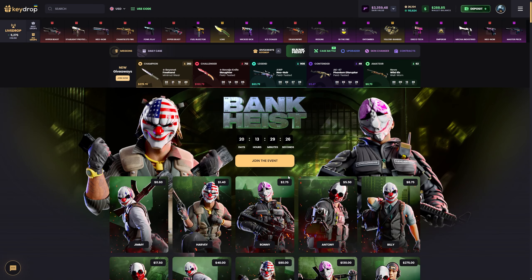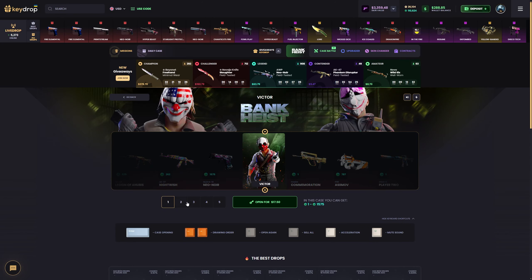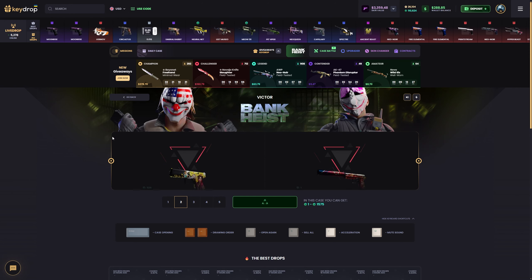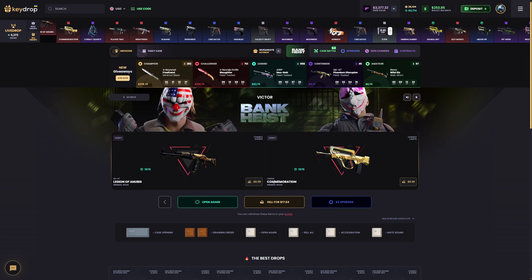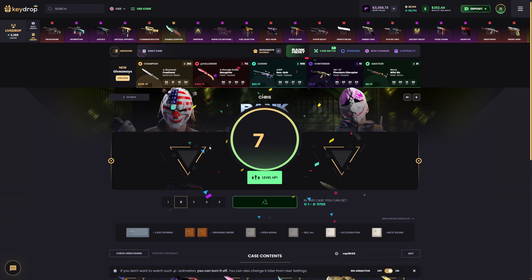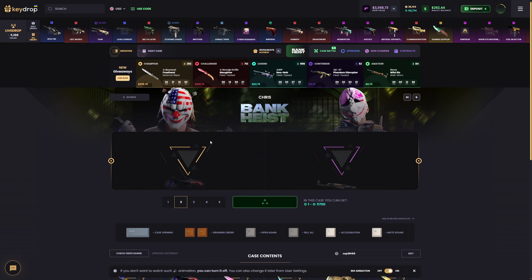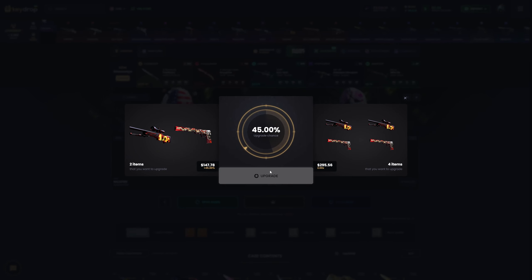I can open some cases — let's open some expensive cases. We are 7 of 1 level — come on bro. Oh my god, we lose really bad. Okay let's make a 2x upgrade — nice, we win! We made double!